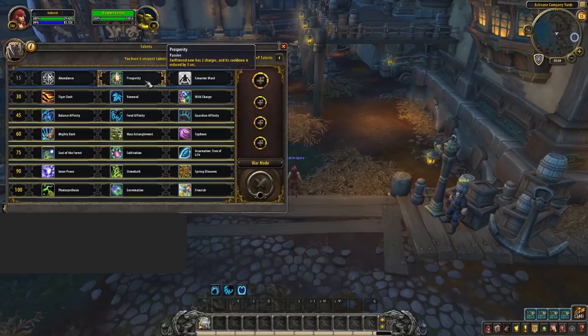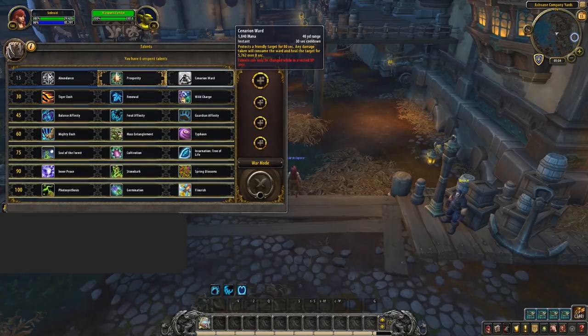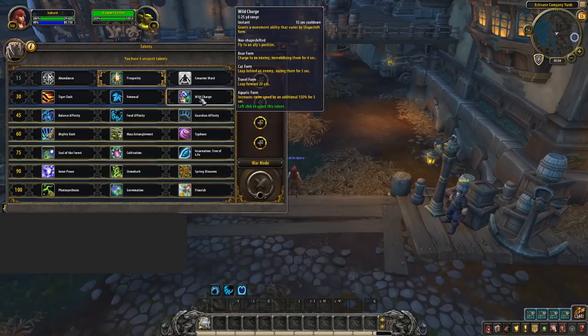Let's first cover what talents you should be picking, starting from the top and working our way down. For the first row you should mainly be playing Prosperity — this is great for some extra single target healing as well as synergizing well with your Azerite trait Grove Tending. It's also worth noting that when you feel like you won't need the added single target healing and are instead healing something like a dot cleave, Cenarion Ward can be great for a little extra passive healing.